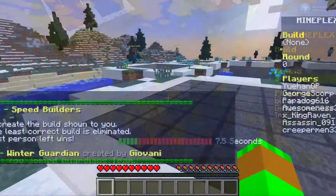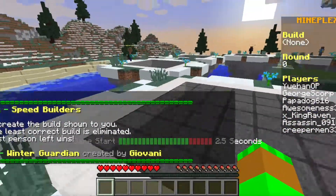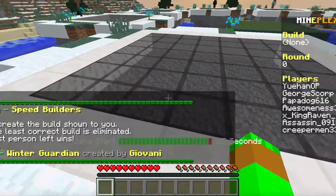Bye bye everyone. Okay, we are in with five seconds to go — there's Gwen the guardian. It's a pretty cool map, I like this map — the snow map.